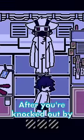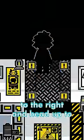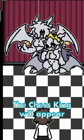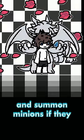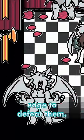How do you beat the Chess King? After you're knocked out by Dr. K, wake up, then escape to the right and head up to start the boss fight. The Chess King will appear and summon minions, so if they run into you, it's game over, so lure them off the edge to defeat them.